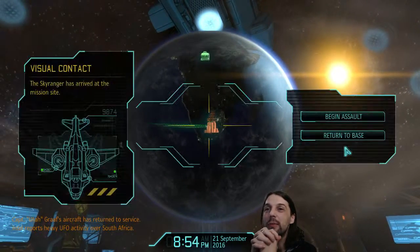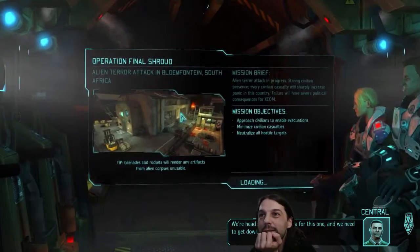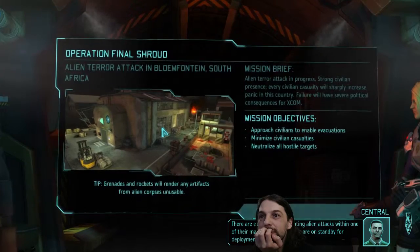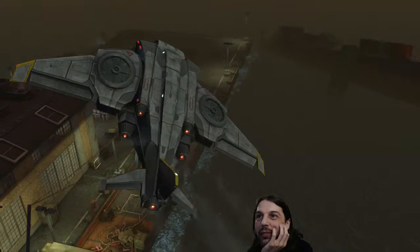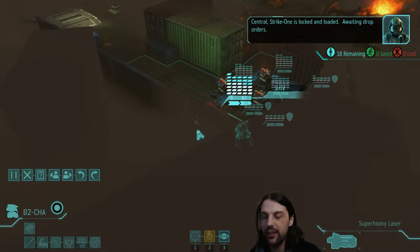Okay, my interceptors are coming - that's cool. Begin the assault. We're heading to South Africa for this one. There are early reports indicating alien activities within one of their major cities. Our forces are on standby for deployment. Yeah, we start where we always start - that's the only location where the Sky Ranger can set down.